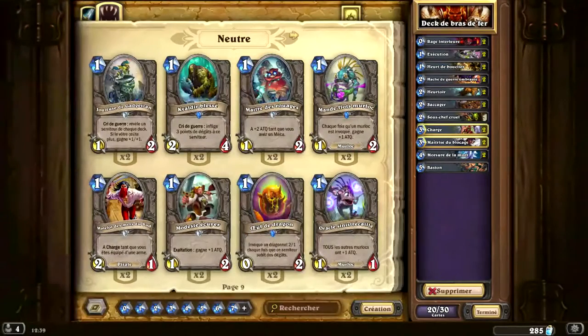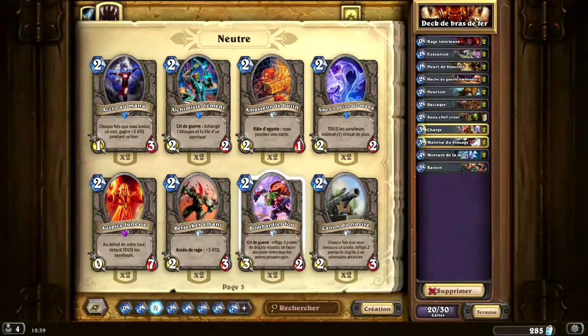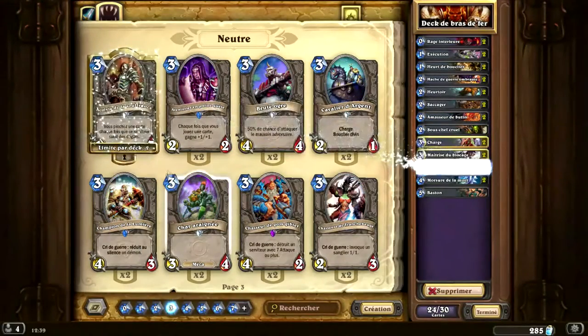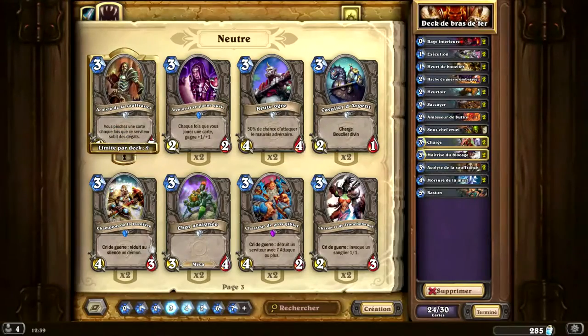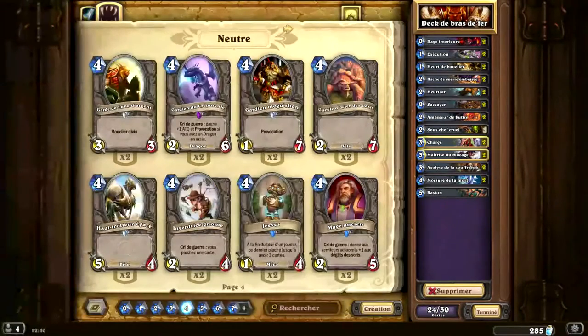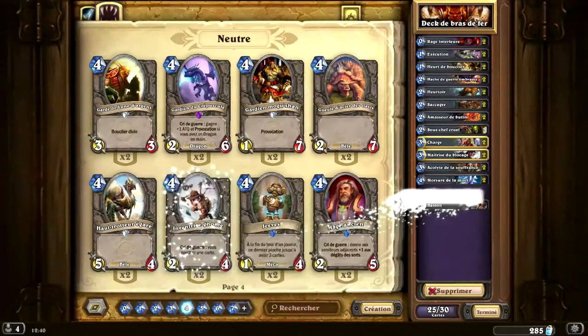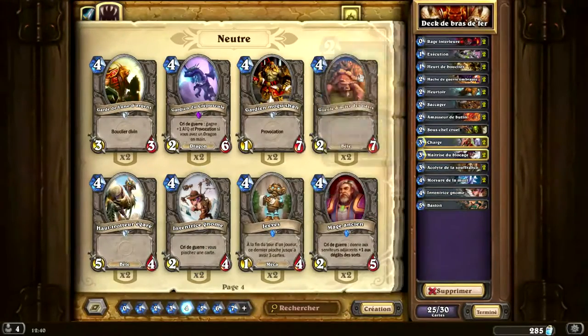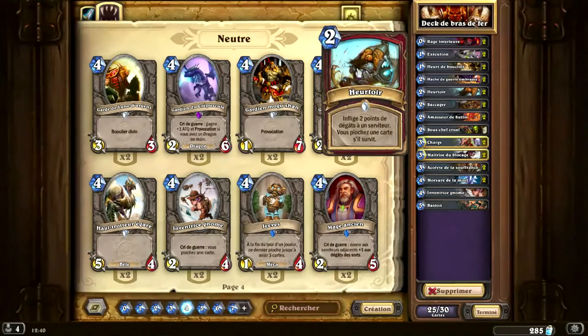Ensuite, nous avons les cartes de pioche. Très important dans un deck combo, parce que ce qui est important, c'est d'avoir les cartes du combo au moment propice. Il faut énormément recycler son deck, il faut piocher, piocher, piocher. Pour cela, il nous faut 2 amasseurs de butin, 2 acolytes de la souffrance, et on va mettre une inventrice du gnome. Pour piocher, on a bien évidemment aussi les maîtrises du blocage ainsi que les heurtoirs.